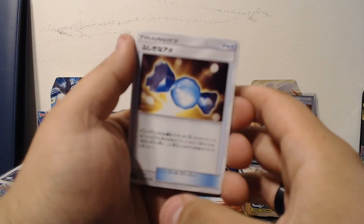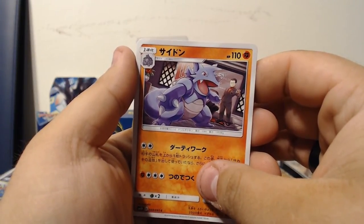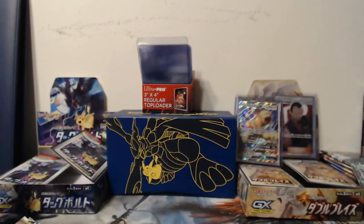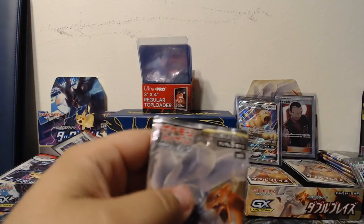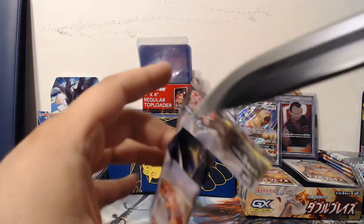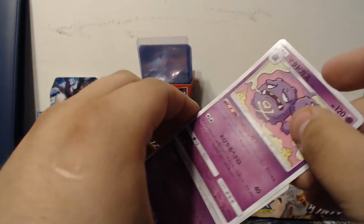Rare Candy — yeah, that kind of works. Rhydon — now I'm getting them mixed up, oh man my brain. Litten, Jigglypuff, Stunfisk — out of all the things, we got two packs and I get hit with a Stunfisk. There better be a rainbow Charizard Reshiram in one of these packs or I'm gonna cry. I mean not really, but come on, you can't be doing that to me.